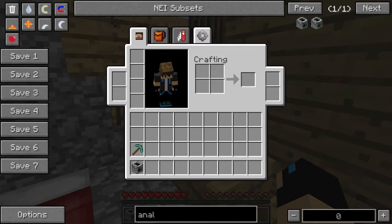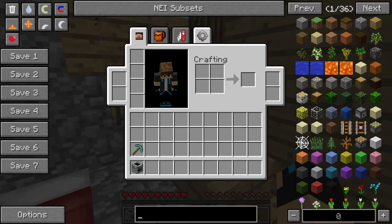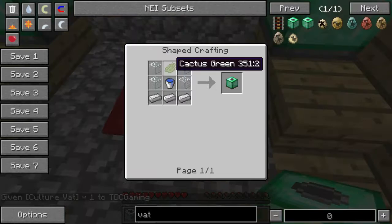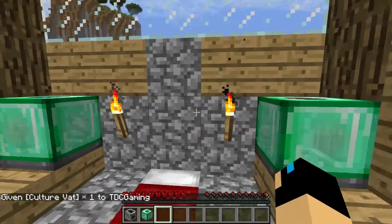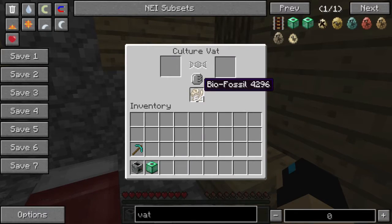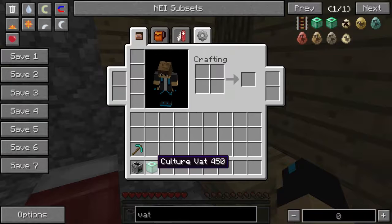The way you make a culture vat: one cactus green, four glass, a water bucket, and three iron ingots. And basically that's how you make a culture vat. For it to run, you're going to need biofossils or milk or anything like that.